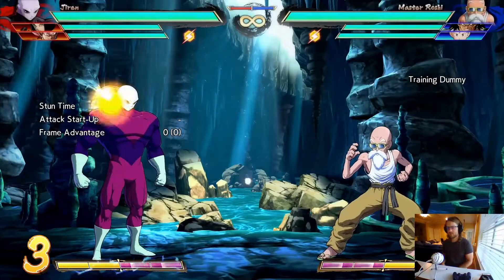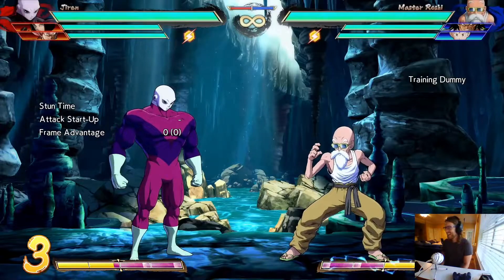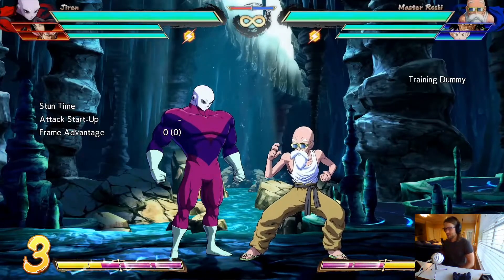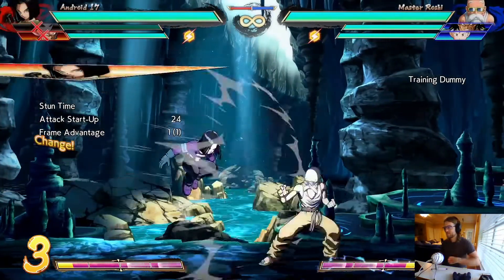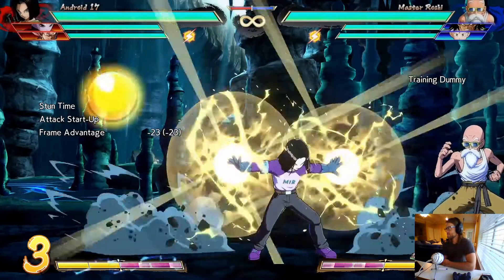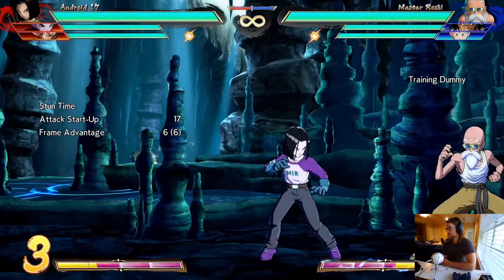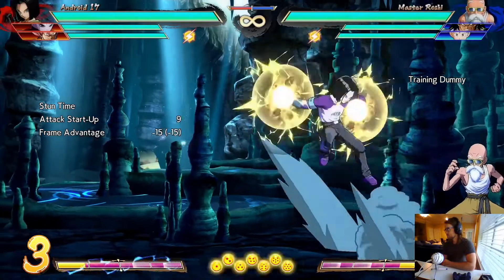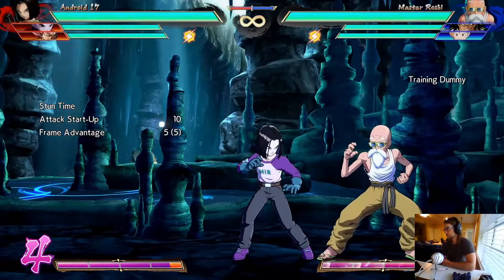Negative five through zero frames, or plus frames, is how you want to end your block strings so that you can retain your turn. There's only a rare case in this game where certain moves are plus. For example, Android 17's projectile — he is plus six on block. Because of that, I'm able to start my move with a full medium before they can even land a jab at me. So if I throw this in their face and mash medium, I'm plus by so much I can throw out a medium move.